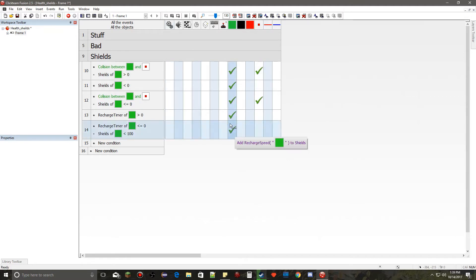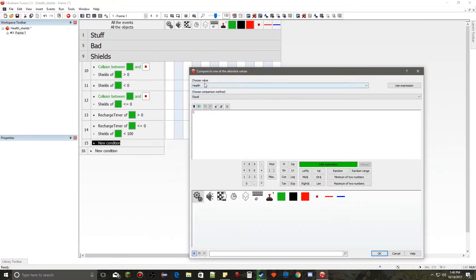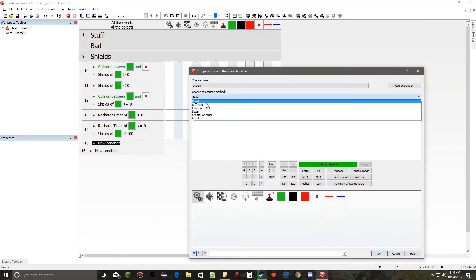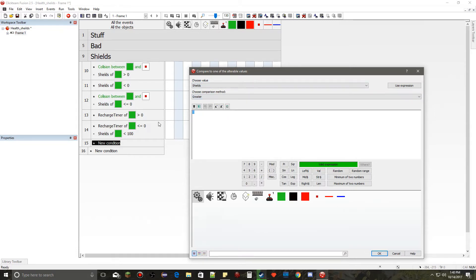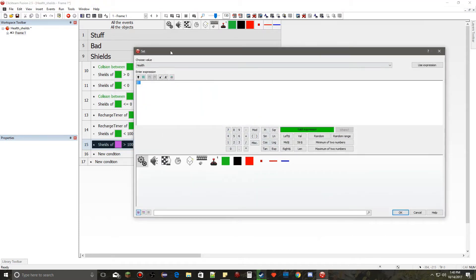We have one more thing to do. Similar to how we clamped shields at zero when subtracting, we need to clamp from the top. We compare shields: if shields are greater than 100, we set shields to 100. That ensures the regeneration doesn't push shields past the maximum.